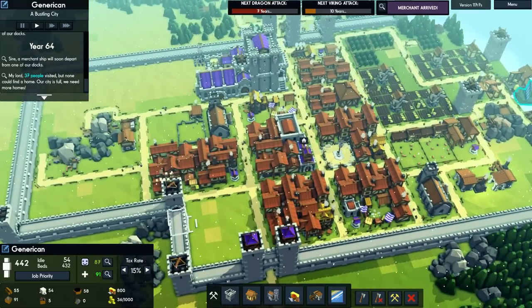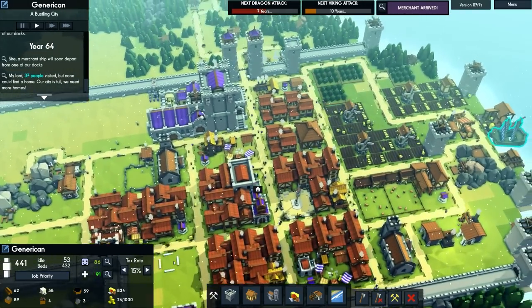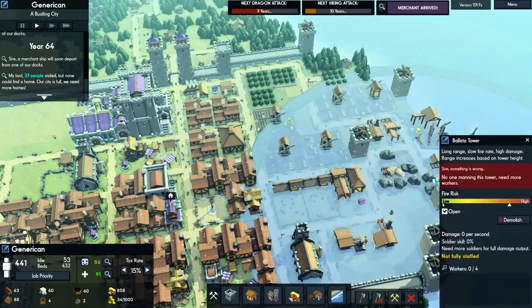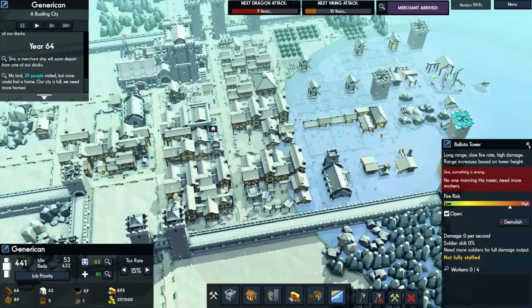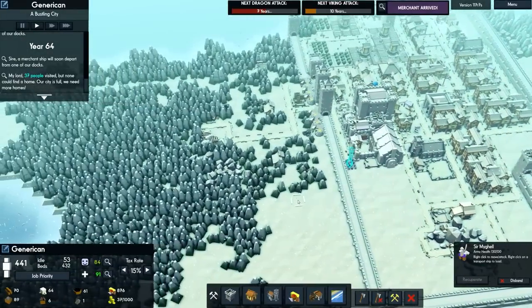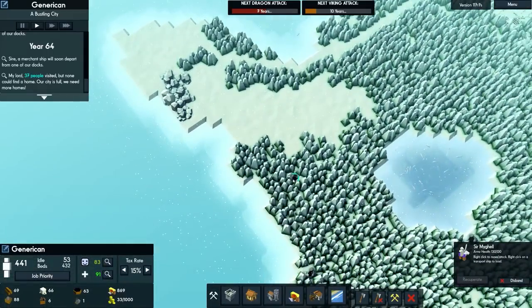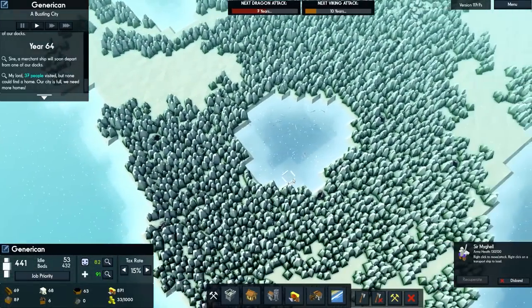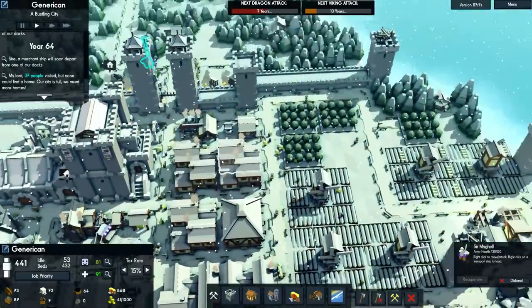I'll reduce the tax rate a bit — I didn't want 20%, we'll put it to 15. It was on 10 for a while, so I think 15 is reasonable. We've managed to get that upgrade. Let's take our one remaining knight — we have sadly lost some of them to that attack, which to be fair was expected.